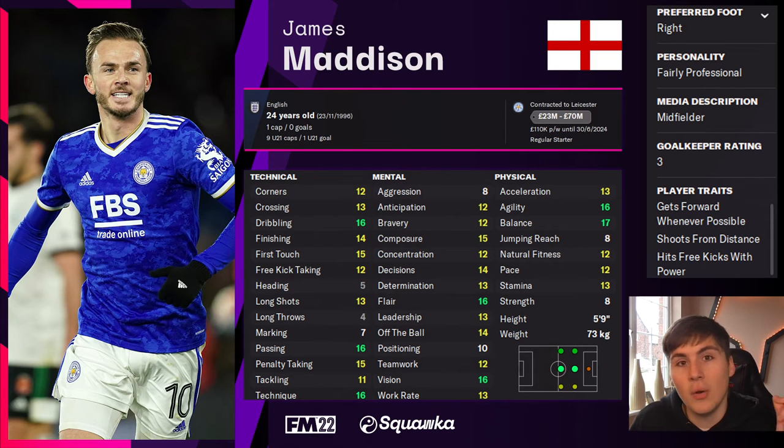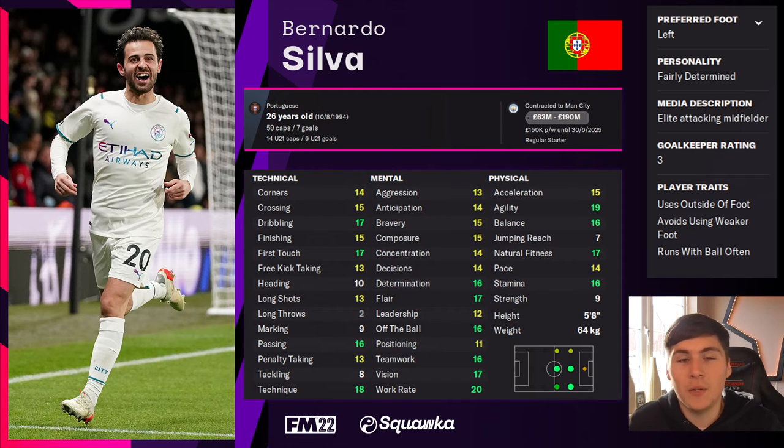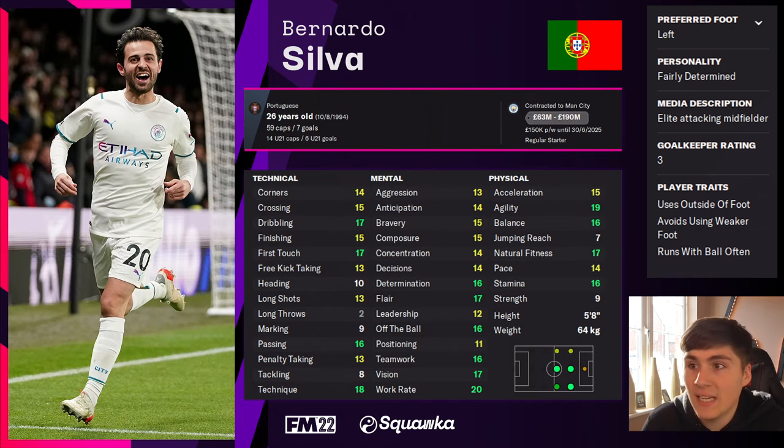Now moving to further FM examples: Bernardo Silva has world-class attributes and must be among the best fits for the enganche role. Technically fantastic — dribbling, first touch, passing, technique — and mentally brilliant with flair, off the ball, teamwork, and vision. Even his agility rating of 19 out of 20 would make him a phenomenal enganche in Football Manager 2022.